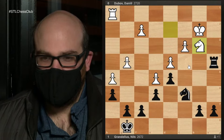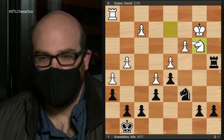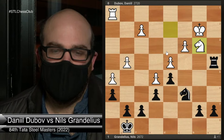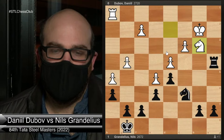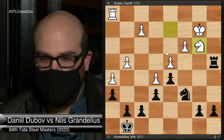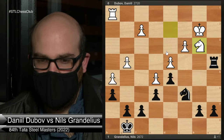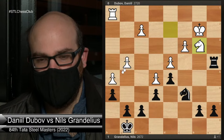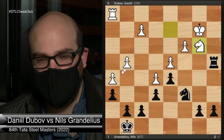Knight b3 was played here by Dubov, which makes sense — trying to maybe play knight c5, controlling some queenside squares. I wanted to show some of the difficulties for Black. What would you guys play here as Black? I'd say this is a French pawn structure, though I don't think it came from a French — it could be Caro-Kann because of what happened over here.